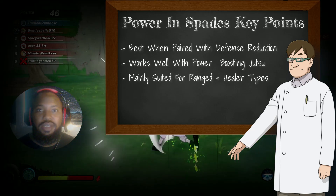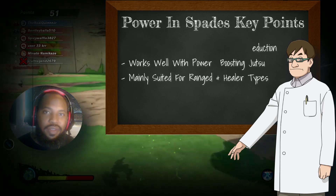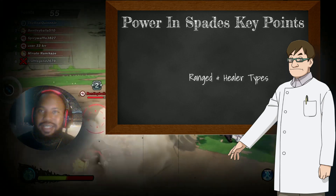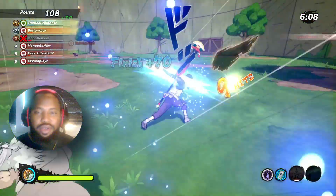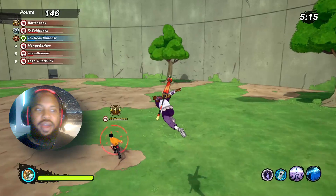Pairing these things together — that's where it gets harder, and this is why I say it seems more so for range types, because it's a lot easier for range types to reduce your defense. Make sure to drop in the comments if there's something that doesn't reduce defense, but for the most part, things that reduce defense include the Glimmering Flame.